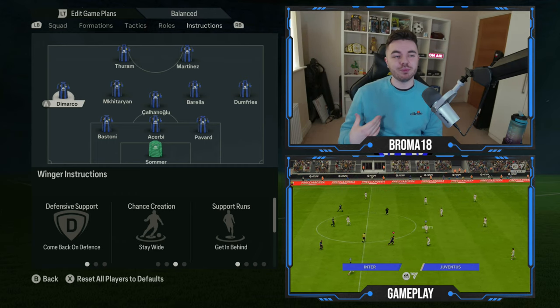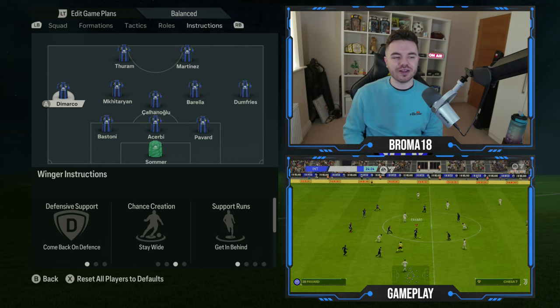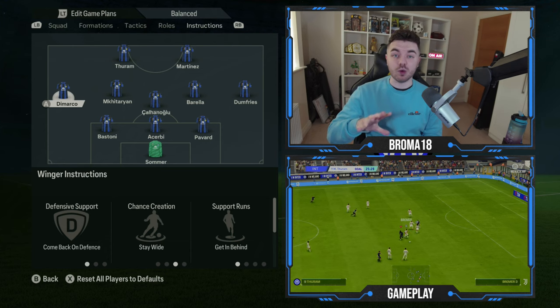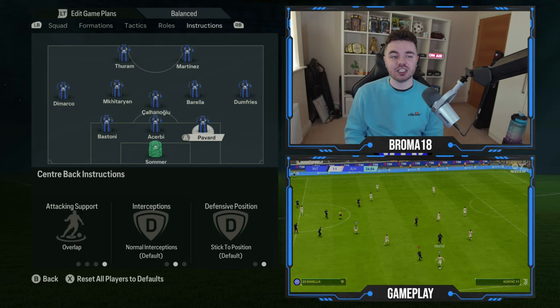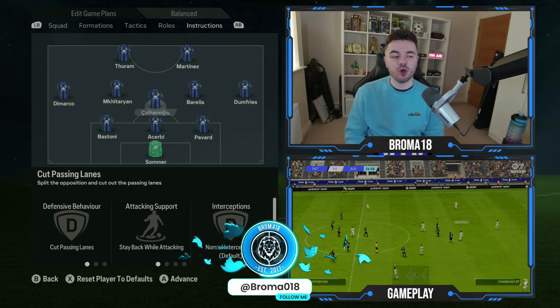For the wing backs, as midfielders you have more control over their movement. They're on come back on defense to ensure they track back and form a back five out of possession. Chance creation is on stay wide, support runs are on gets in behind and in support, and crosses is set to getting to the box with the cross. These settings are the same for both wing backs.